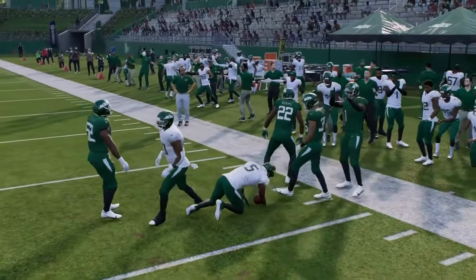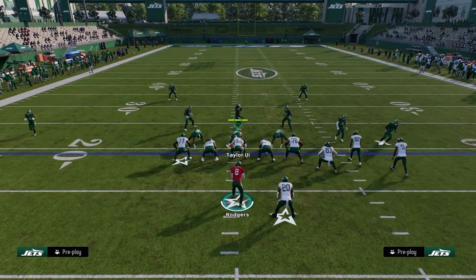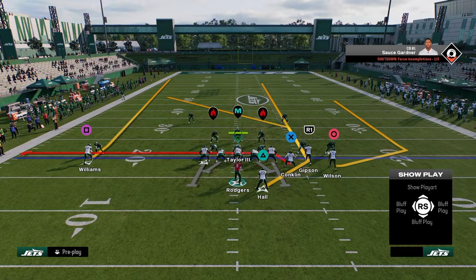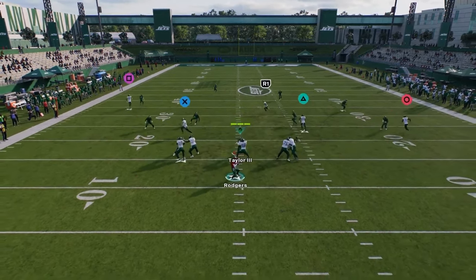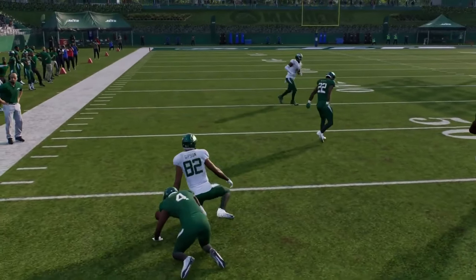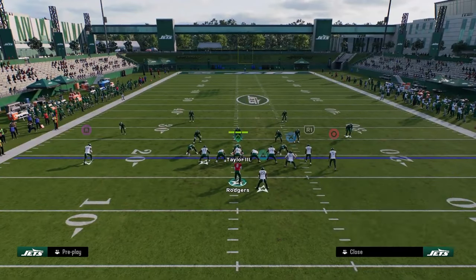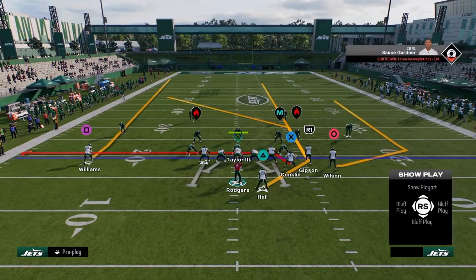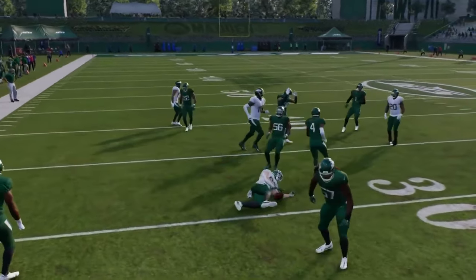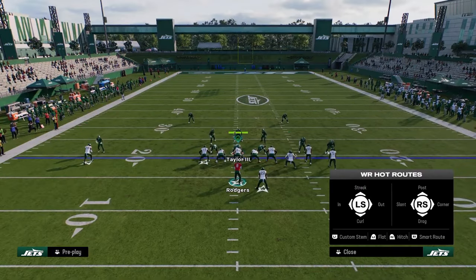That wheel route is going to force hard flats at the very least, probably shade-down man — which wide trail would destroy. Now I have a high-low read to the left: a high-low between the post and the drag. The solo receiver clears out the zones and you make your read. Most of the time you're throwing the ball to the post, but a lot of players leave the drag wide open underneath, so always check there too.